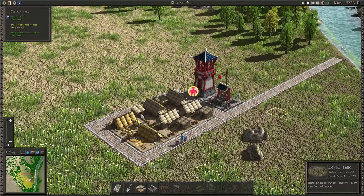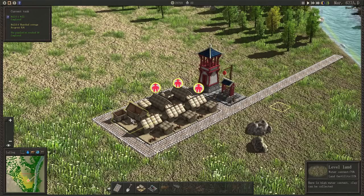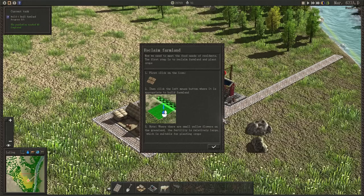We just need to wait for these buildings to upgrade. The water carriers are literally taking water from the well and dropping it off at each house. The house has got water and it's upgraded itself to a thatched cottage. That's quite fun. Now it's time to reclaim farmland — that makes sense because residents are saying they're a bit peckish. The next step is to reclaim farmland and plant crops.